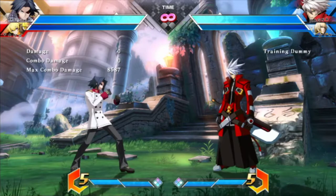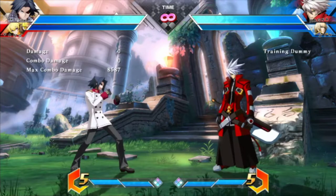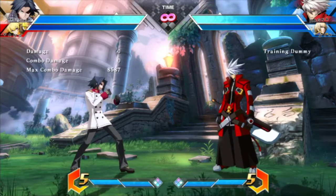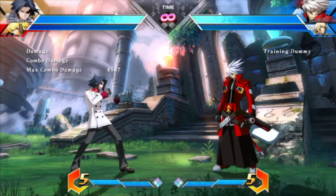Now that we got the swaggy combo out of the way, I can show you guys the more optimal combo. This is the one that you actually want to do. It does a lot more damage and it corner carries, so let's get into it.